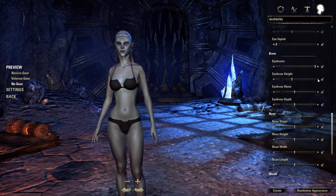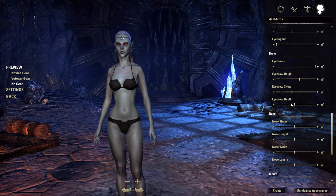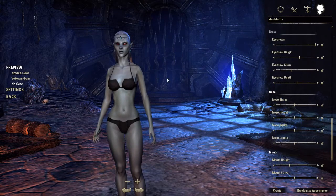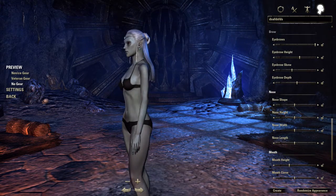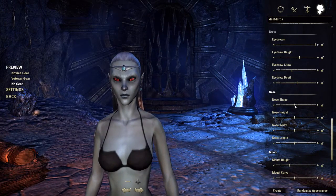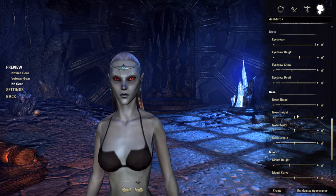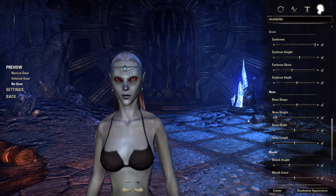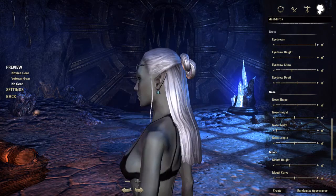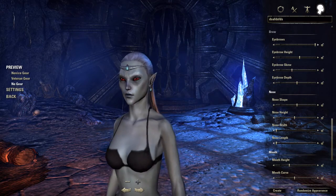You're not going to notice the nose much. Make it maybe a little higher. Around the scale - you're not going to notice it. For the nose, that makes it point up - you don't really need to mess with that. Nose height - don't need to mess with that either. Nose width - put that all the way down. Nose length - all the way down.